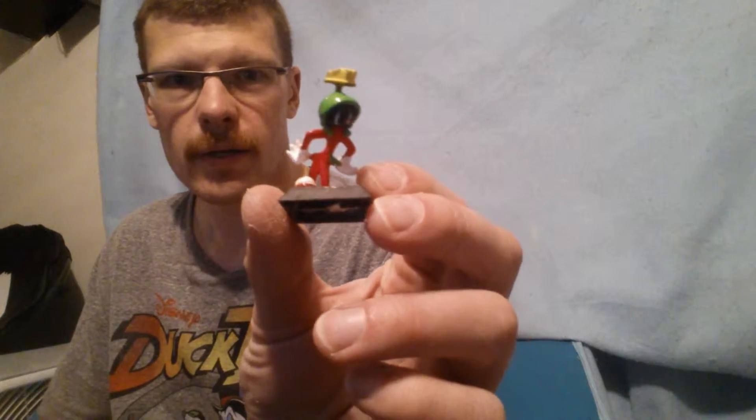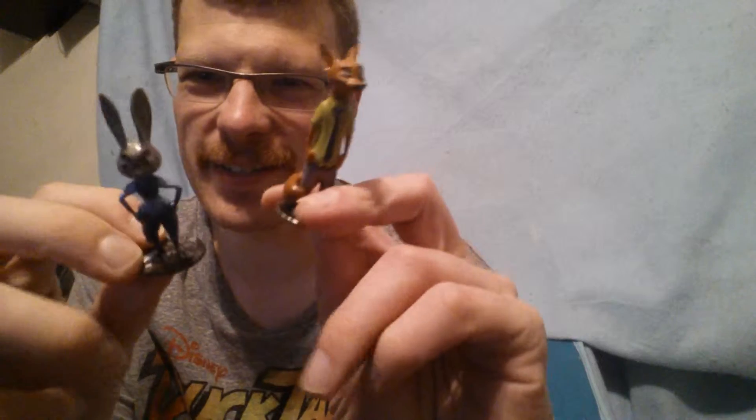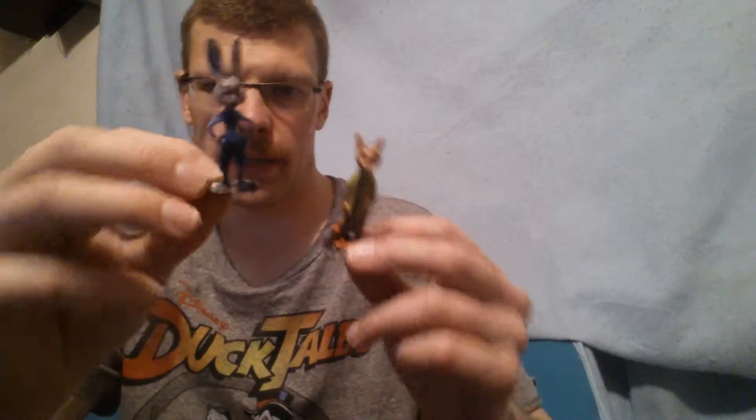There's some new stuff in here — new characters. I've got a Marvin the Martian, I've got a Wile E. Coyote, and then from Zootopia I've got these guys here. These are just erasers and I kind of glued them together, varnished them, and glued them to some quarters just because they're a little bit heavier than some of the other characters.